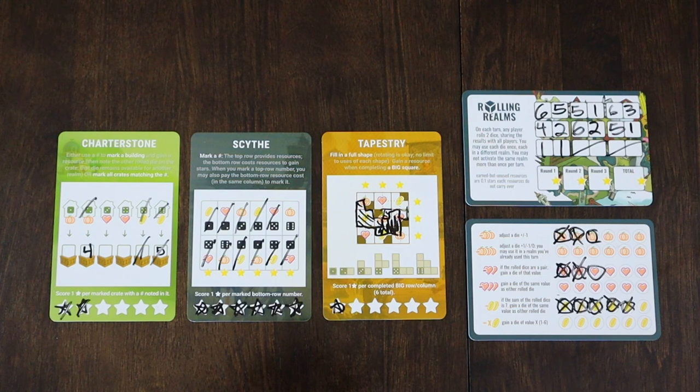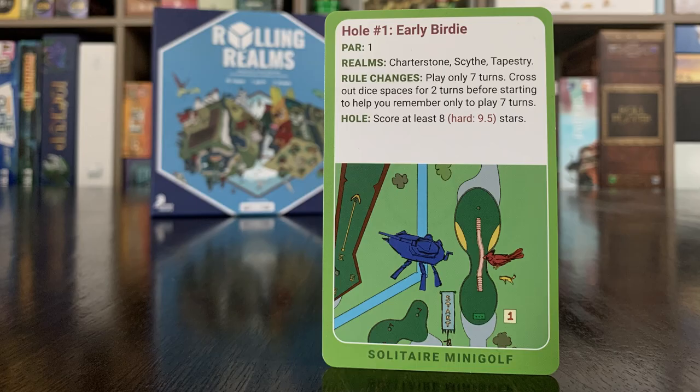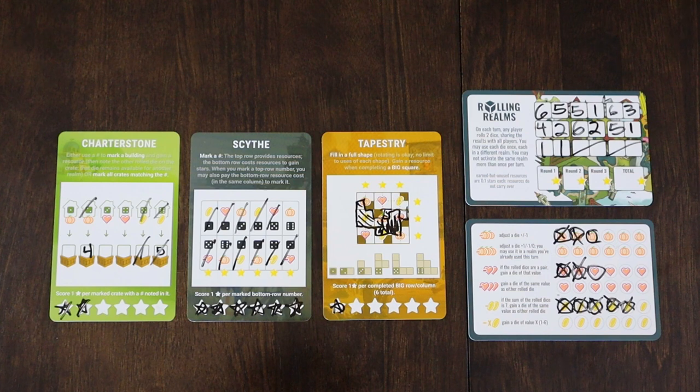We finish the game with 6, 7, 8, 9 stars. Remaining resources is 2, so that is a final score of 9.2 — which is enough to beat hole 1 Early Birdie. If we had played hard level we would have lost, because that was 9.5 and we had 9.2. I don't know how we could have done much better; I think we did pretty good with what we had because we were scoring stars pretty consistently.